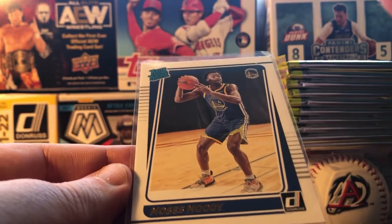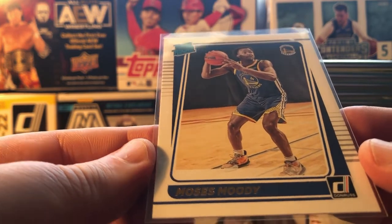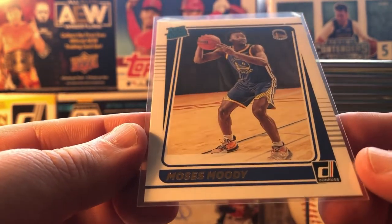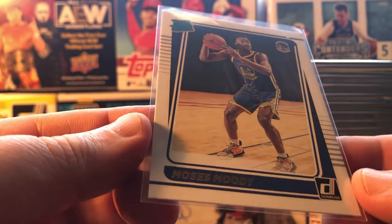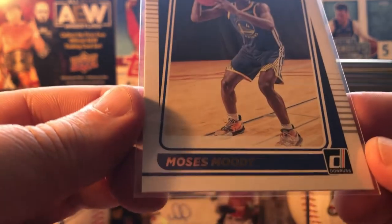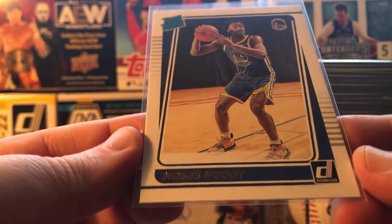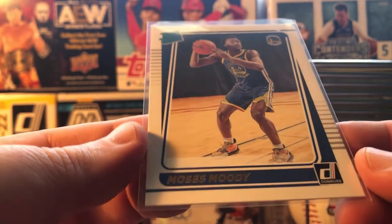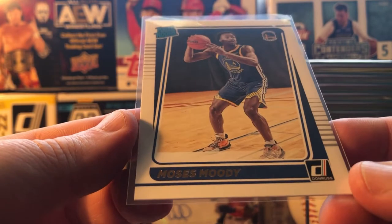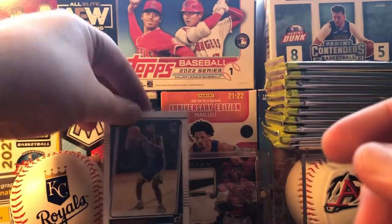If you're going for graded cards, what company are they graded by? I liked HGA to begin with, but I want to stay away from HGA now — they've done me dirty, still doing me dirty, and I'm not sure how much longer they'll stay around. Beckett shows a $30 listing to send cards in, but they're saying six to nine months — probably closer to nine months — to get your cards back. PSA is kind of the same way. Saw people online who've had cards for over a year, almost a year and a half, and still not even close to being done.